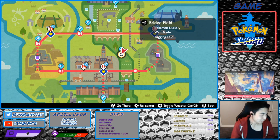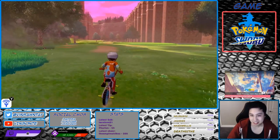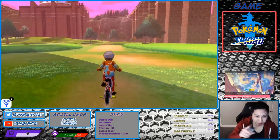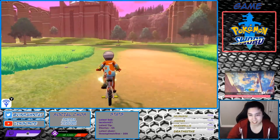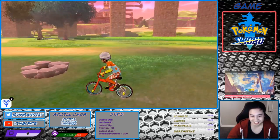These are the best dens to spawn a hidden ability Weavile. We're going to go to the one closest to the nursery, which is at the five-point. Come here and make your way to pretty much the middle of the field. You want a purple beam, not a red beam — a purple beam. Save in front of the den.